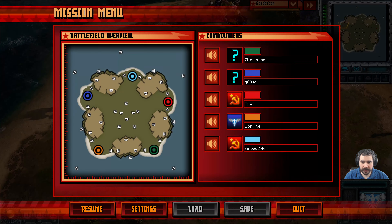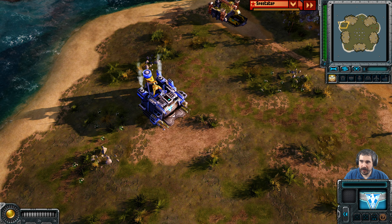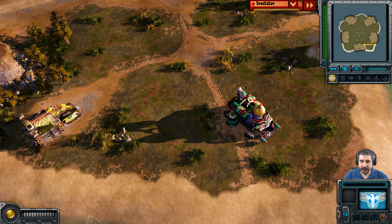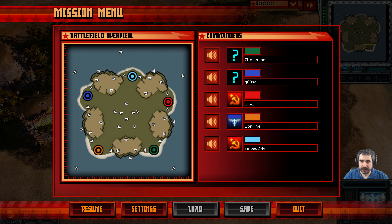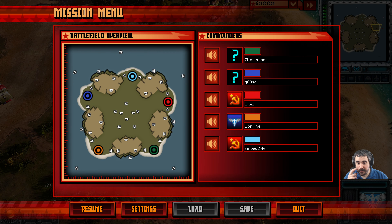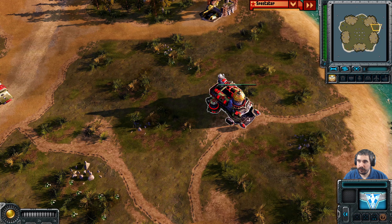As the blue allies, we have Gusa. On the south side as the orange allies, we have Dawn Frey. On the right side as the green Soviet, we have Zeo Laminor. And on the other right side as the red Soviets, we have E1 to A2.